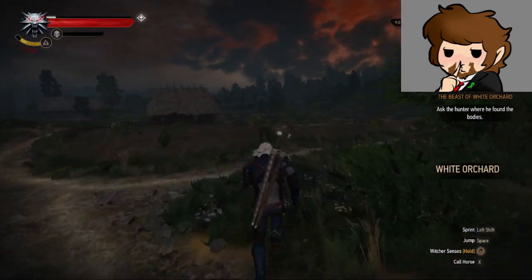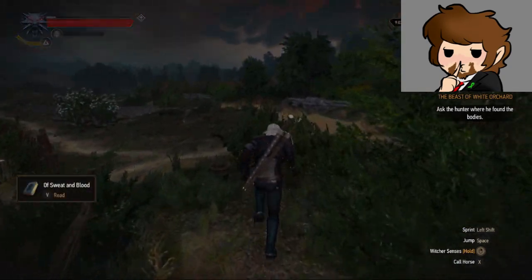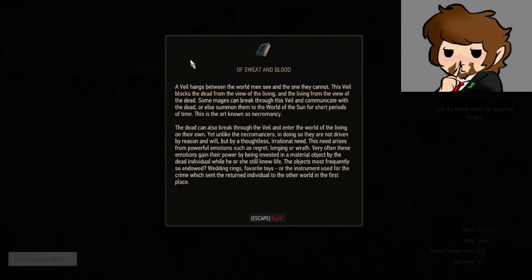New item received — venom extract, manuscript page. A veil hangs between the world men see and the one they cannot. This veil blocks the dead from the view of the living and the living from the view of the dead. Some mages can break through this veil and communicate with the dead, or summon them to the world of the sun for short periods — this art is known as necromancy. The dead can also enter the world of the living on their own, yet unlike necromancers, they are driven not by reason but by thoughtless, irrational need — arising from powerful emotions such as regret, longing, or wrath. These emotions often gain power by being invested in a material object: wedding rings, favorite toys, or the instrument used for the crime which sent the individual to the other world in the first place.